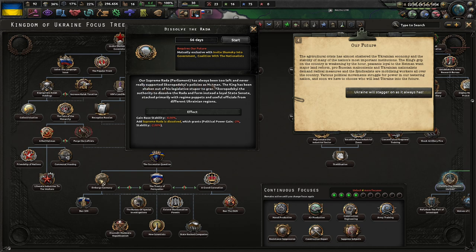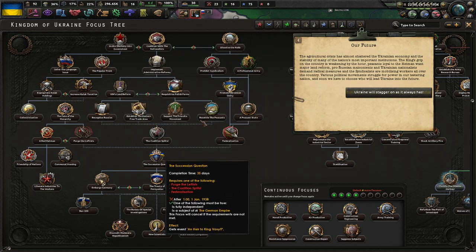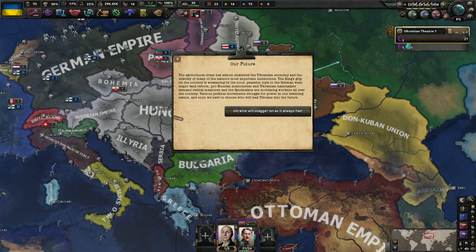Our Supreme Rada has been divided and never really supported Skoropadsky's ideals as Hetman. The king has been shaken out of his legislative stupor to grant him the authority to dissolve the Rada and form a new loyal state senate. Realizing the syndicalist threat, the Hetman has decided to bargain with the pro-Russian VIN and Nationalist OUN — both parties get freedom of action in regions where they are especially popular. The agricultural crisis has almost shattered the Ukrainian economy. The king's grip is weakening. Peasants want land reform, pro-Russians and nationalists demand radical measures, and syndicalists are mobilizing workers all over the country. Various political movements struggle for power in a teetering nation — soon we'll have to choose who will lead Ukraine into the future.